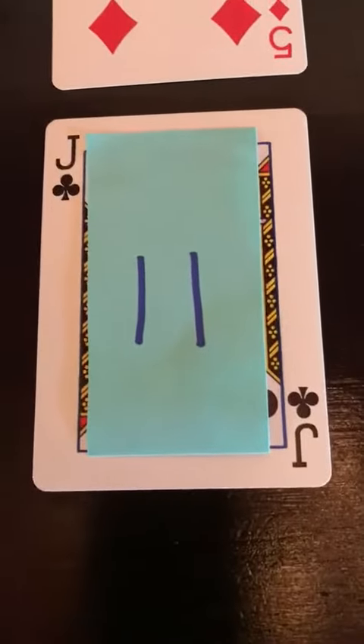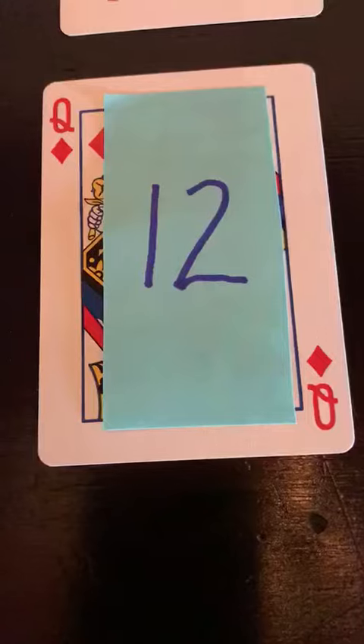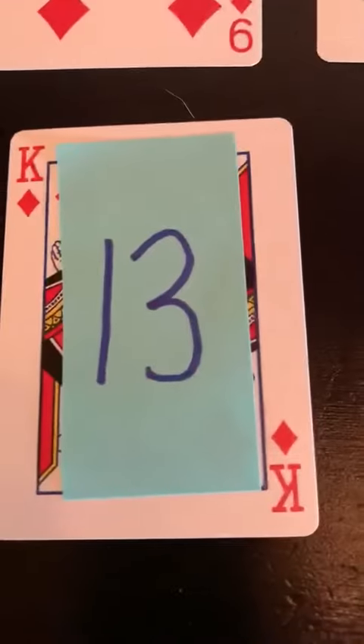We're going to use the jacks as an eleven. The queens are going to be a twelve, and the kings are going to be a thirteen.